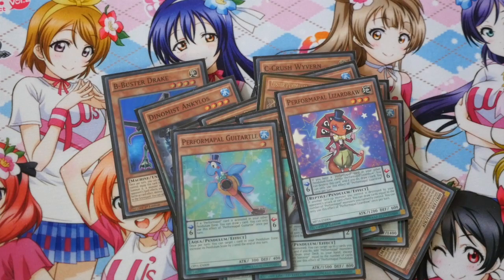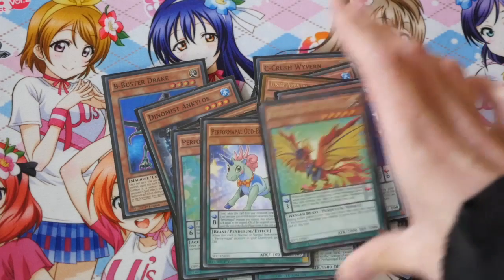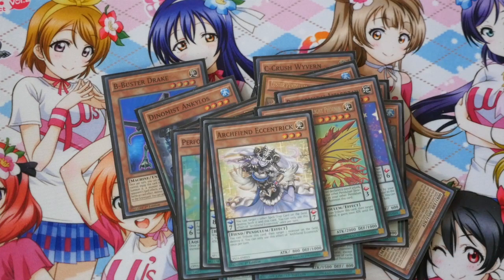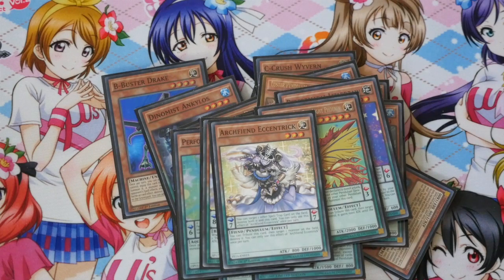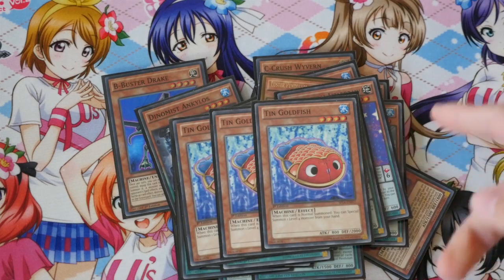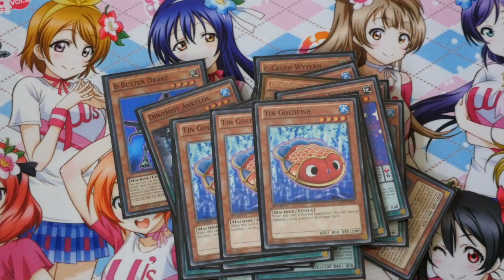This is basically a searchable Pot of Greed for the deck. You've got a high and a low scale, which you can also search via Sorcerer, but it's more so because I also play Sky Iris. Eccentrix — it's a nice card, usually I side it out, but it's a nice card to have round one. Free Tin Goldfish — the reason I go for this and not anything else is because it's a water and it's a machine, and this deck is mostly focused on machines and waters, which is why we went for the Dynamist engine because it unlocks a lot of what's in the extra deck.